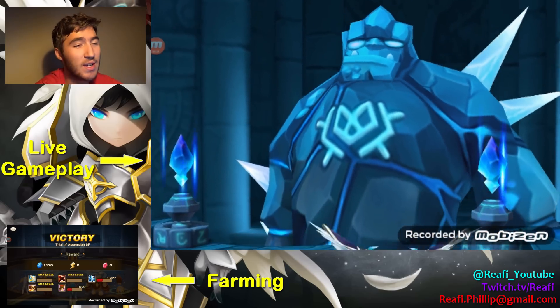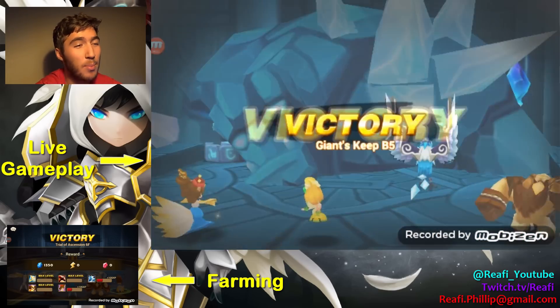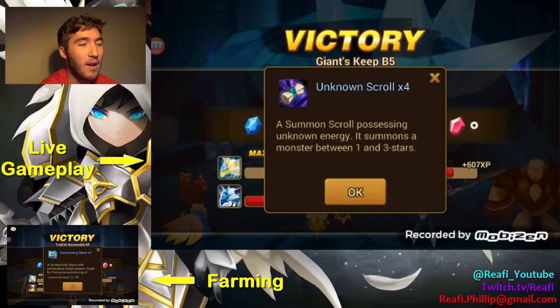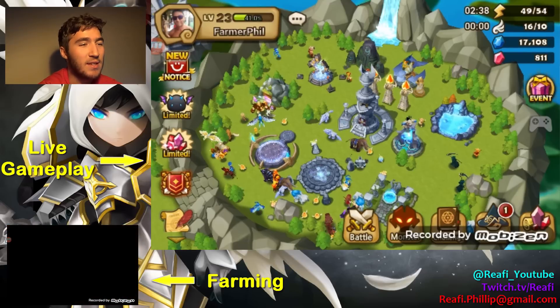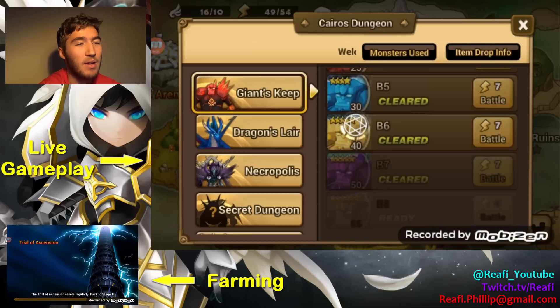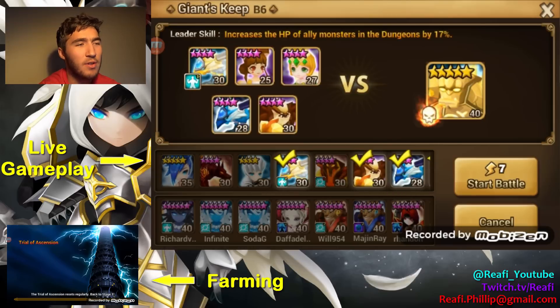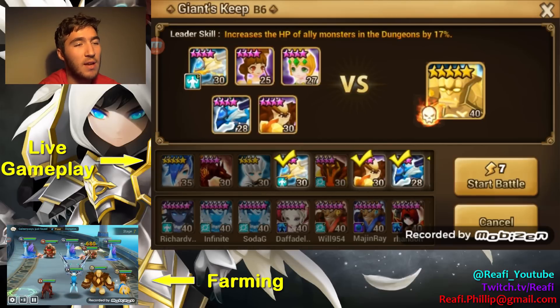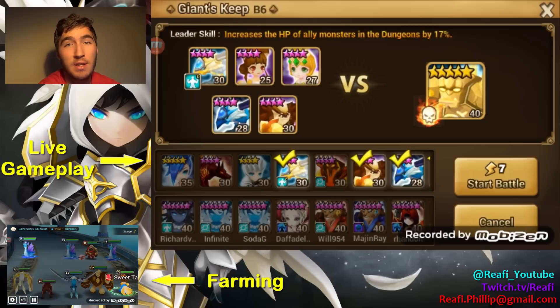Usually Teon doesn't die, so this is actually one of the bad runs and it still works. That just shows you I've got my stuff going for it. Giants B6 is a different story. I'm going to be doing that one soon — just climbing up the ladder. Let's give it a try. I want to see if we can make it work. I'm going to bring Erang instead of Saek because I want those debuffs. Those debuffs are important.